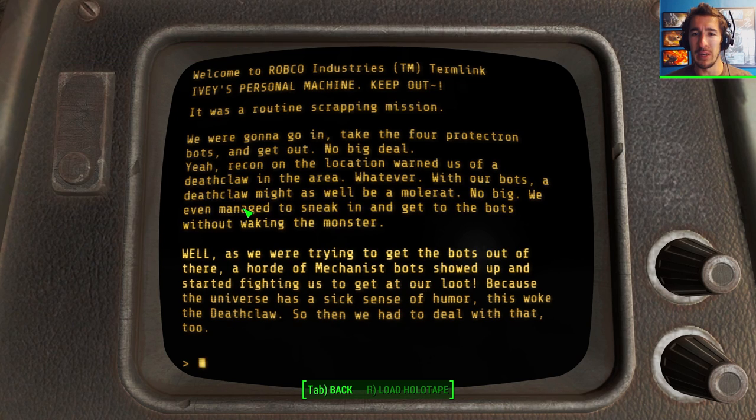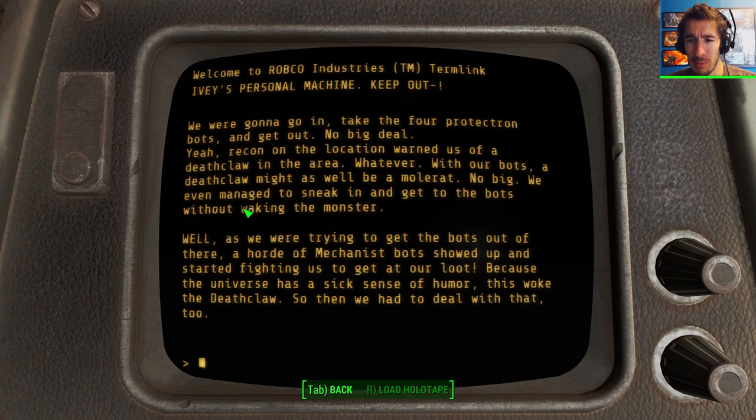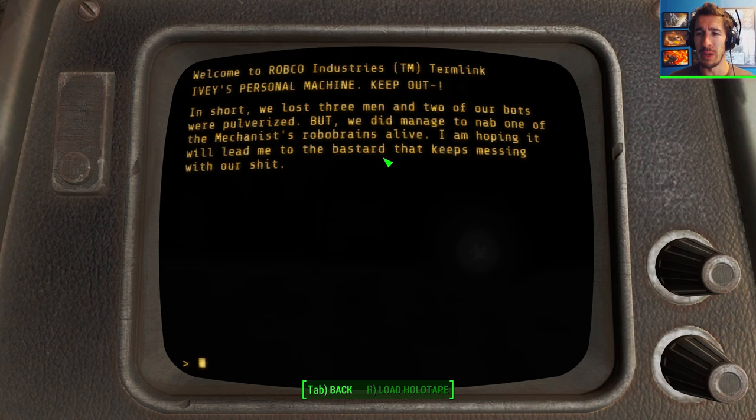It's not like we don't fight back — we kill a group of these bots and ten more appear. He probably does pump them out of an assembly line somewhere. Map updated — Piney Park disaster. It was a routine scrap-in mission: go in, take the four Protectron bots, and get out. Recon warned us of a Deathclaw in the area — whatever, with our bots a Deathclaw might as well be a mole rat. But a horde of Mechanist bots showed up as we were trying to get out.